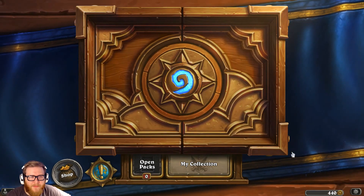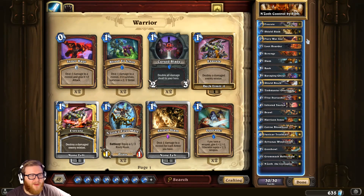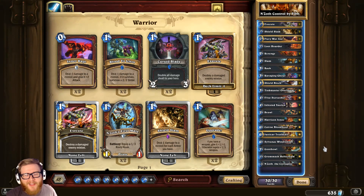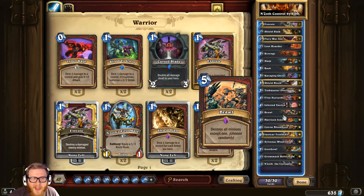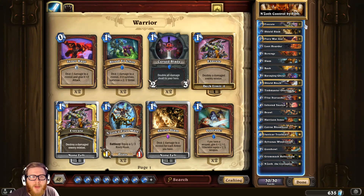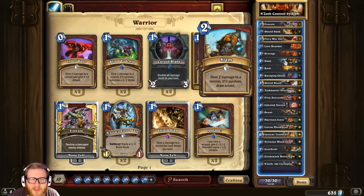I think that's gonna do it for the N'Zoth Control Warrior by Fibonacci. It's doing well and it's fun to play — we got a great demonstration of what the deck's all about, particularly because we literally played through every single card in the list in that Shaman game. We shut out a couple Zoos, had a crazy golden monkey — this was a perfect example of what this deck is all about. If you've got the dust or the cards, this deck works particularly well against aggressive and mid-range decks. Tinkmaster and Elise generate so much late-game value that even weak cards can turn into Deathwings. I rate it an A-plus deck — tons of fun. Thanks for watching, and until next time, game on.